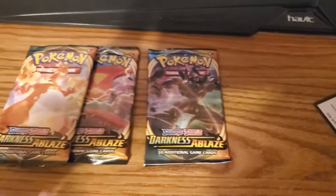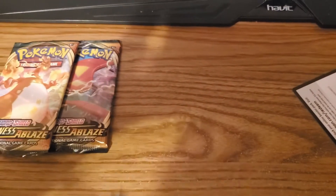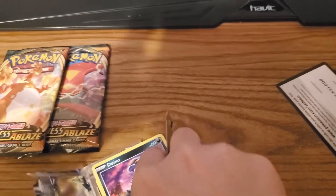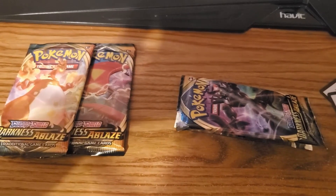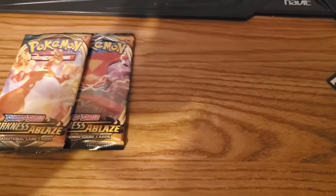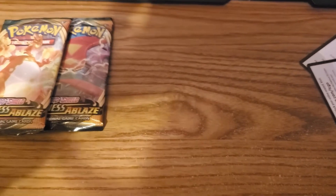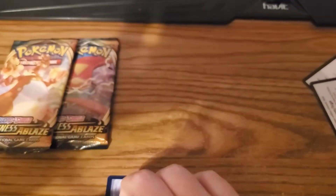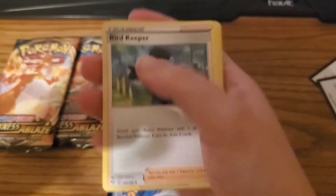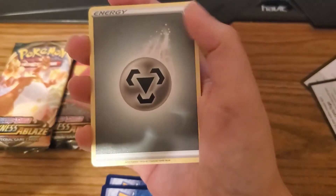That's fine, I'm okay with this right now. But I got a Reverse Hollow Sima Sage. Open up this one that has Grim Snarl on the front. Get the code card, take four from the back. Starting off with Steenie, a Trainer card Bird Keeper, Spikemuth — that's a gem card — and Metal Energy.